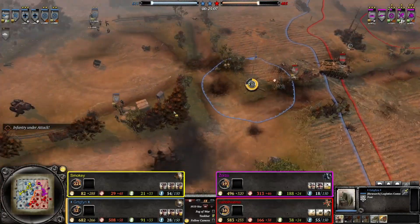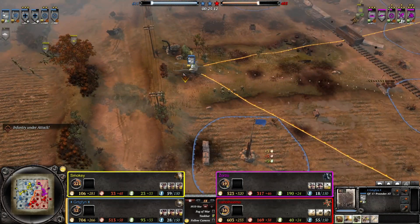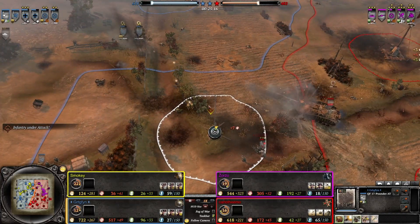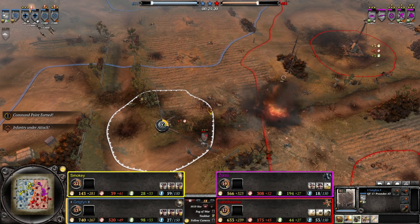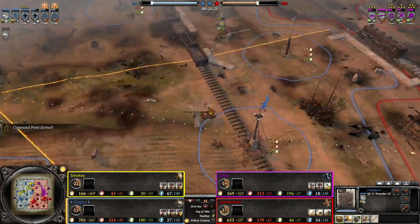We have a Sherman Firefly now being prepared by the British. They also have a 17-pounder somewhere — looks like it's holding up here in the center. The PIAT fires towards the StuG — one penetrates and kills it. PIATs are actually pretty lethal if they hit and penetrate.